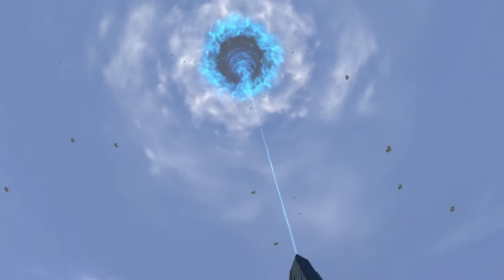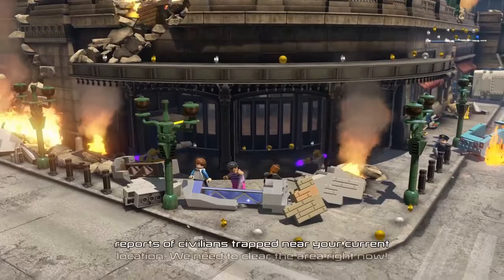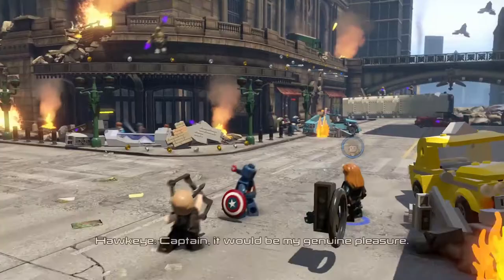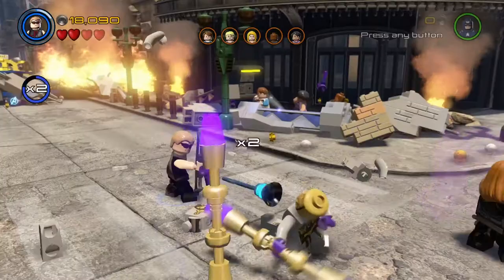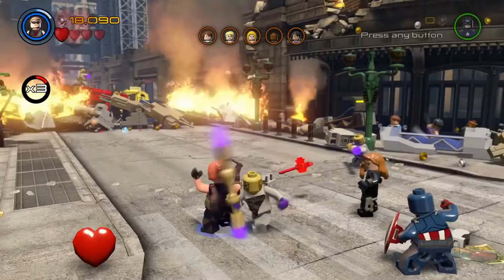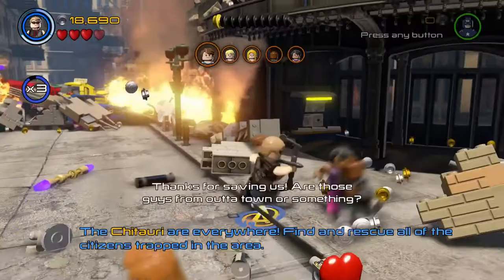'It'll be my genuine pleasure.' 'Who are these guys? What do they want with us?' Alright, let's take out some of these Chitauri henchmen. So we blew that silver brick up and saved those people. Bring up a team-up pad and then switch over to Captain America.